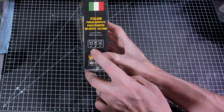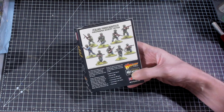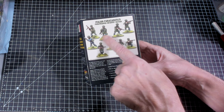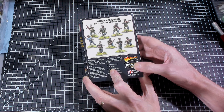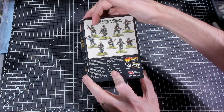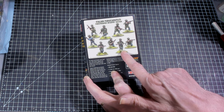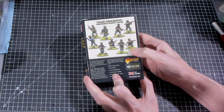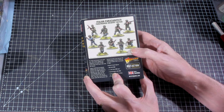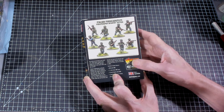They say these are good for early, mid, and late war. Taking a look at the back of the box, we can see quite a variety of troops. We've got an NCO with submachine gun, one two-man light machine gun team, and five paratroopers with submachine guns. There's a bunch of submachine guns in this set.